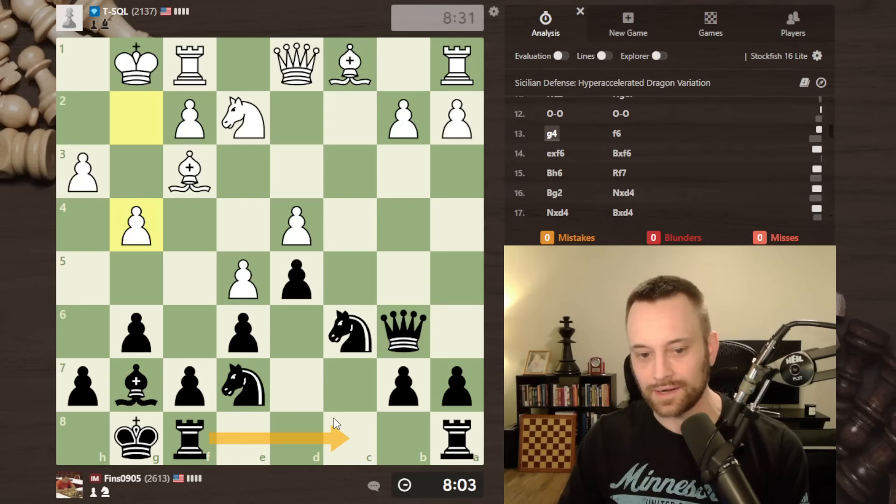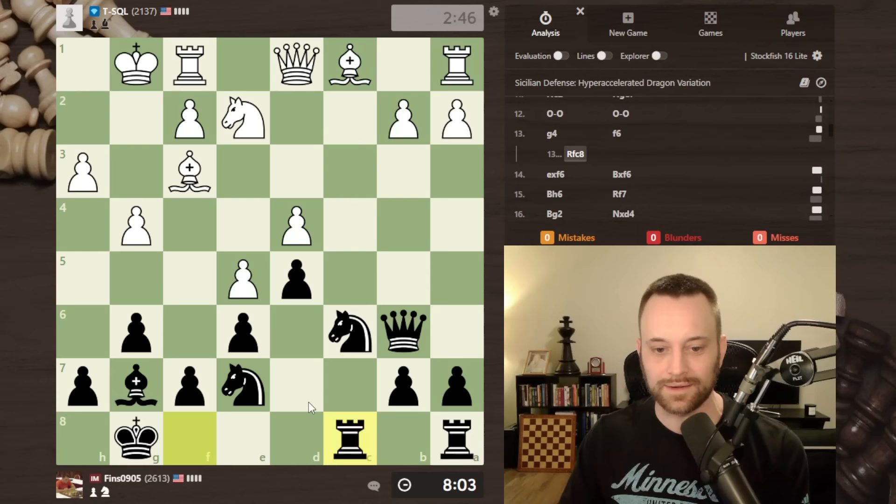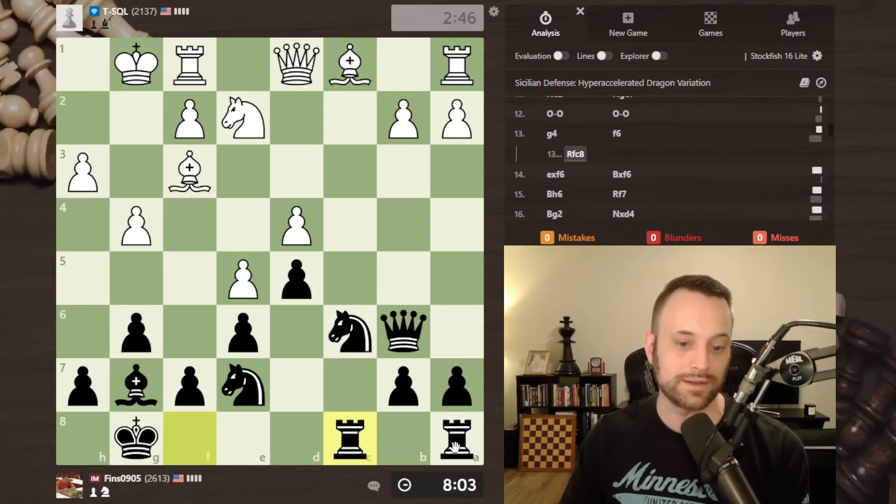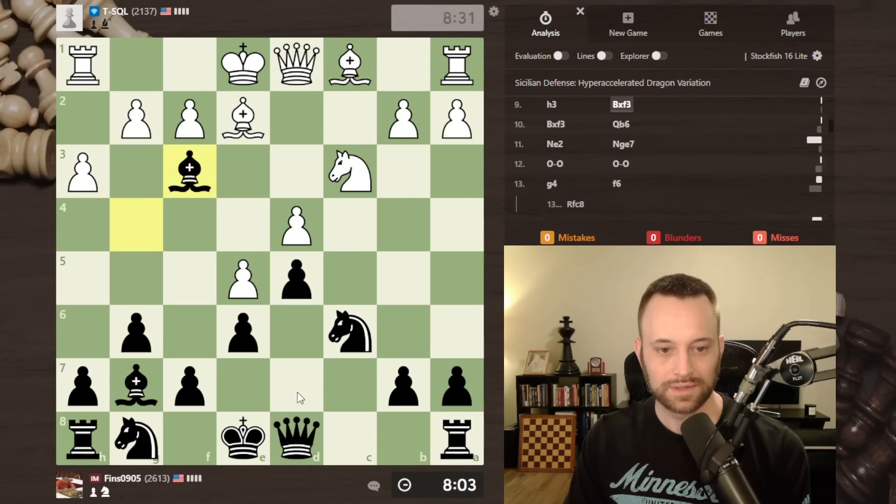Putting a rook on c8 — whether it's rook a-c8 or rook f-c8 — both those moves look really standard. This move — I know it might look more natural to play rook a-c8, but if I really do think the battle might be on the queen side at some point, it's possible keeping a rook on the a-file could be handy. I'll be interested to see what the engine thinks about f6.